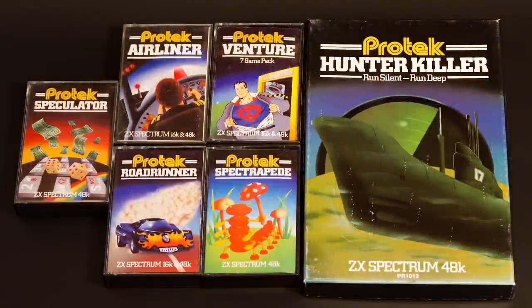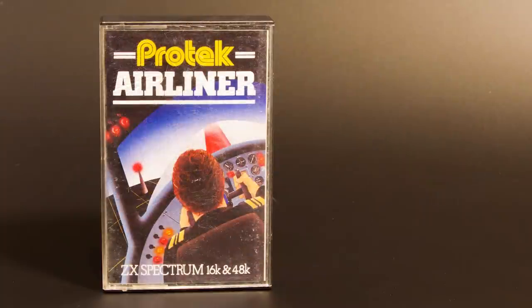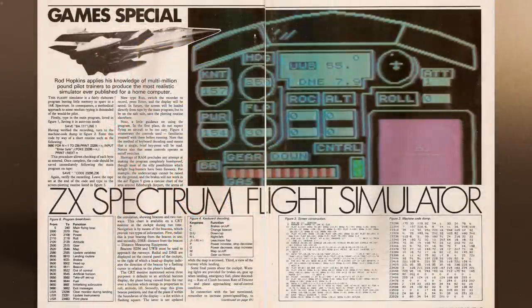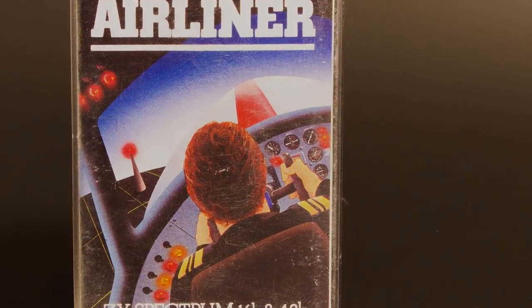ProTech produced only six games for the Spectrum, along with two for the ZX81. They also sold an acoustic modem and a joystick. The first game is Airliner — as you can imagine from the inlay, this is a flight simulator. This game also appeared as a type-in in Your Computer magazine in December 1982, named BA111 Simulator. The game is mostly in BASIC with small machine code parts, and ProTech sold this game even though it had been free to type in two years earlier.